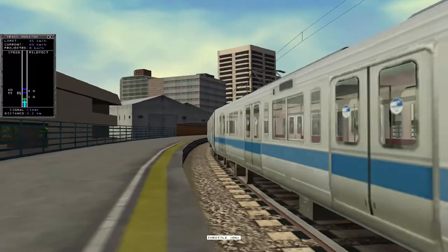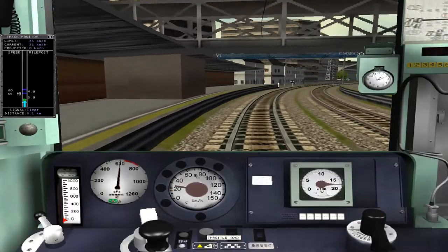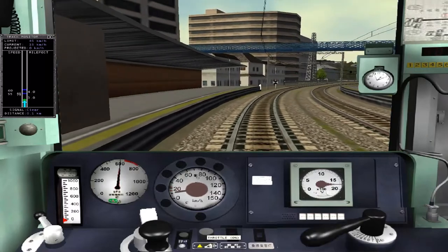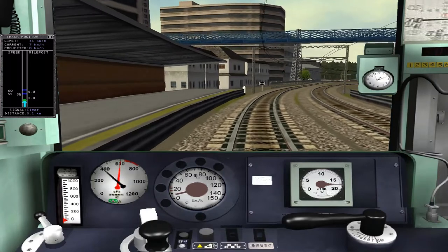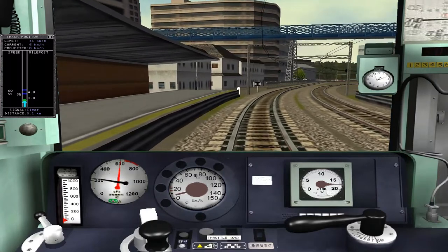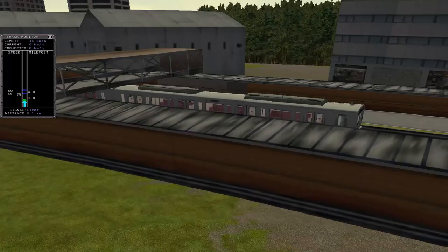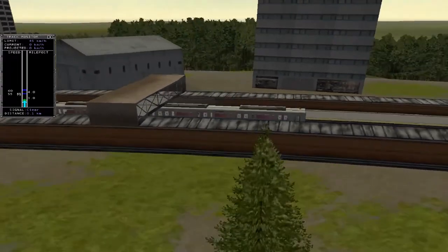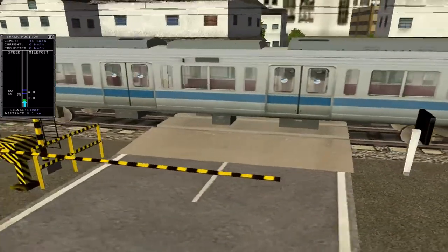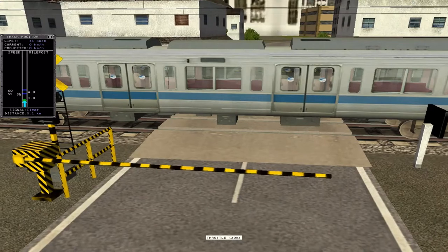I'm coming into the station, and to be perfectly honest, I mistimed it. As you can see, I have jammed the emergency brake on, and I'm now trying to smooth things out so that I don't have a load of rampant commuters coming up to my cab door saying, 'Oh, bloody hell, why are you not stopping?' But I hope I've done okay. Looks respectable from here. Oh. Maybe not. Better get moving, otherwise these road traffic people are going to be pretty pissed at me. So let's go.